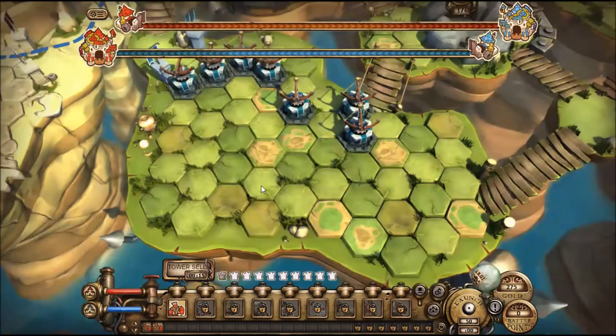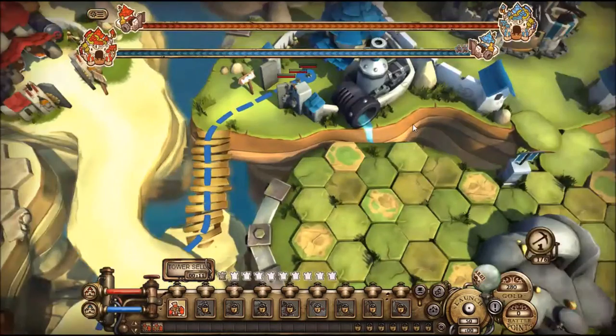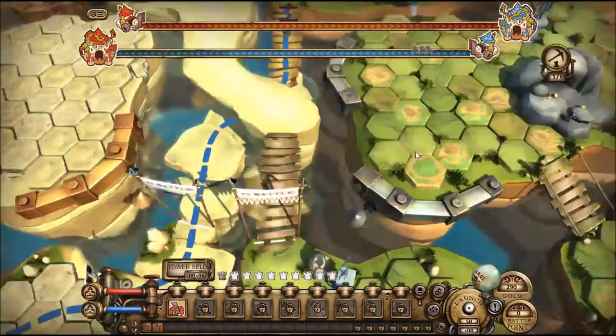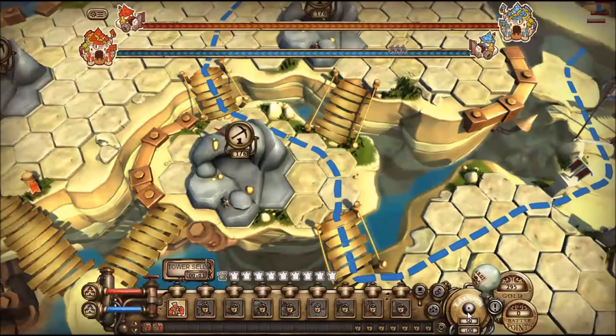In a few more seconds there's a counter at the bottom that I found later. Because initially you're supposed to be putting down towers, which as I've hunt and pecked around here to show you the interface, I have not put down any towers and I'm about out of time. So I'll scrub back over here in a little bit after we get some more sense of what's going on.